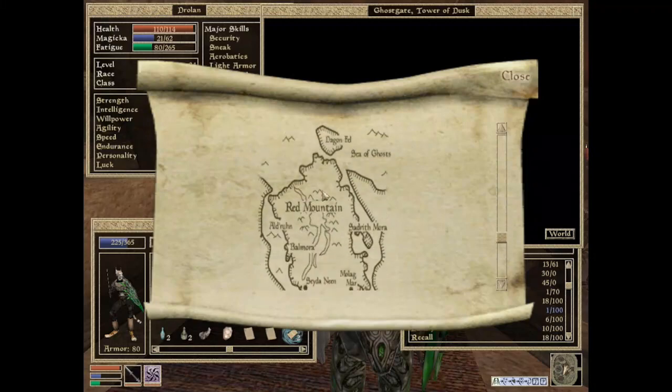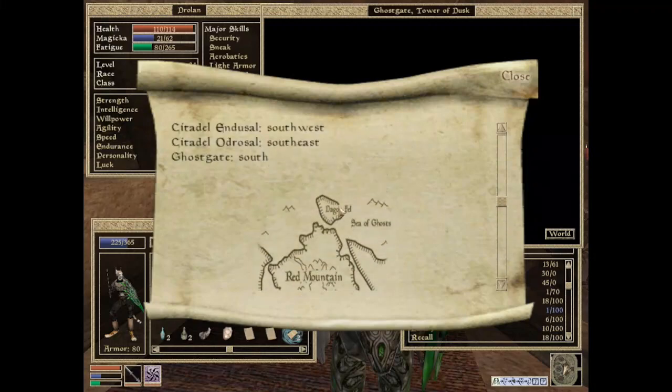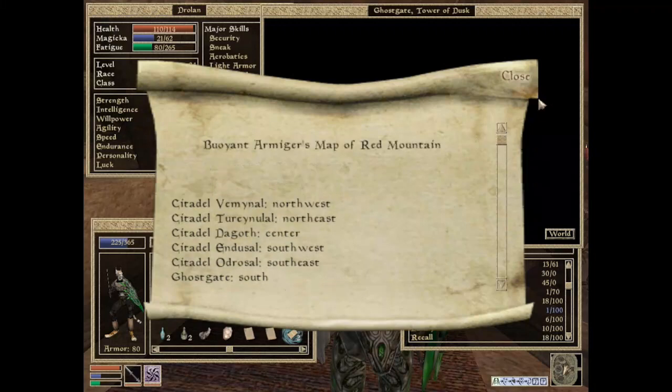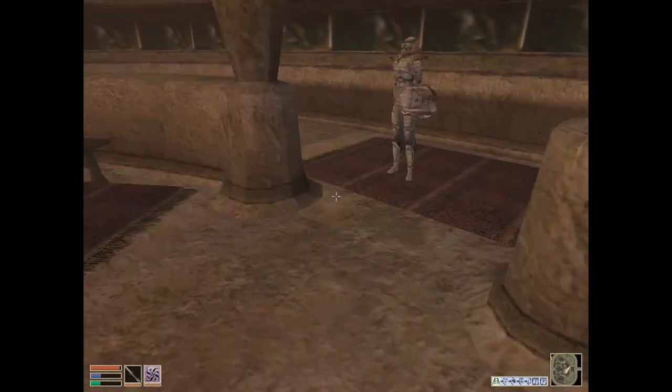Anyway, Cirozel Vimental is northwest, but I've already seen it on my map. Terainalul is northeast, but Terainalul wasn't mentioned. Dagoth is center, and Dusel is southwest, and Odrasol is southeast, and Ghostgate is south. I think I'd start with Terainalul because it's not listed, so it's probably a lesser one. Because you know that Keening and Sunder and stuff are at Odrasol or something.